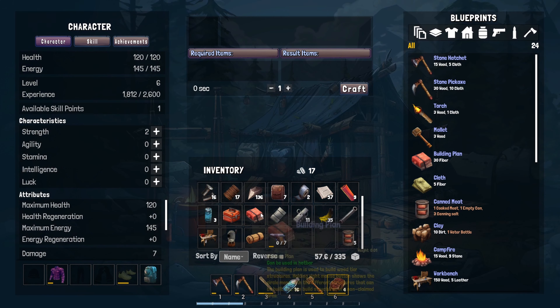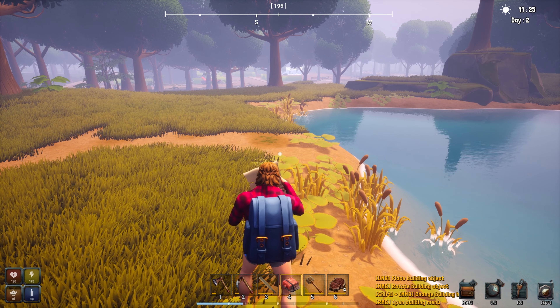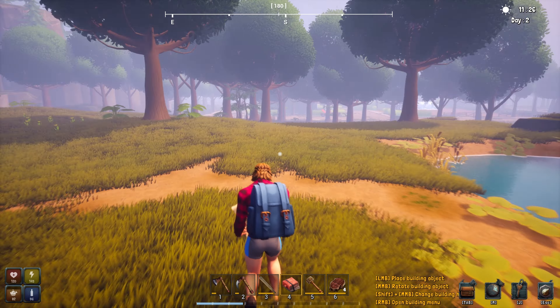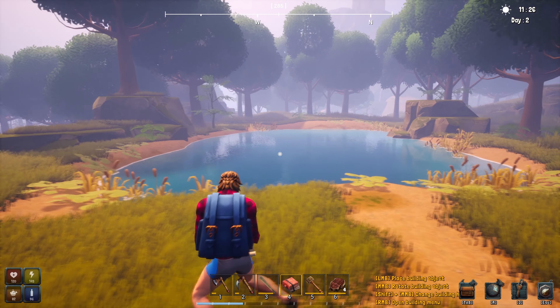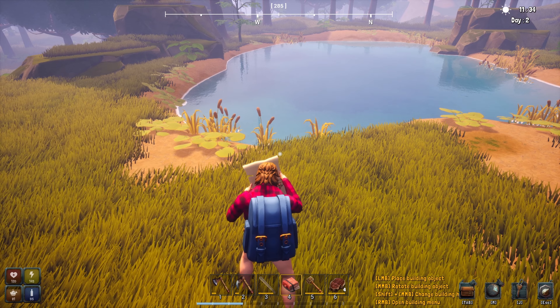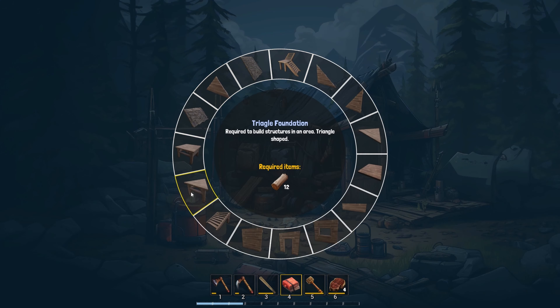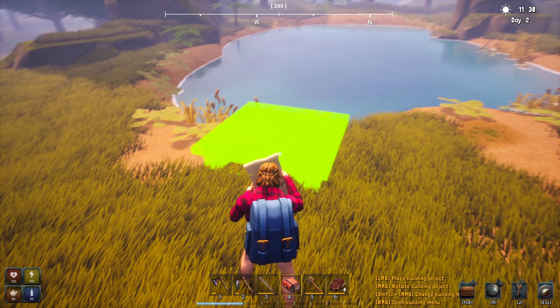Did I bring my building plans? I did. All right, let's put that where the water's at. For place building object — maybe not, let's see. Open up the building menu. Okay, it'll come back to me. All right, we're gonna start with just some regular foundations.